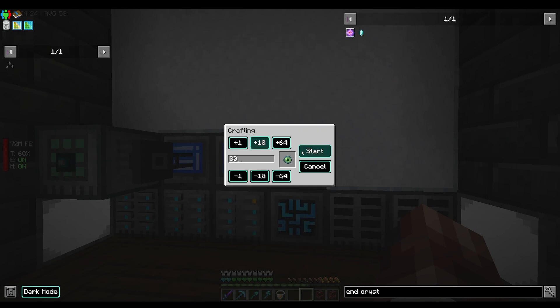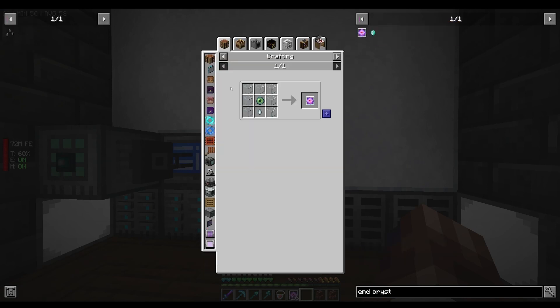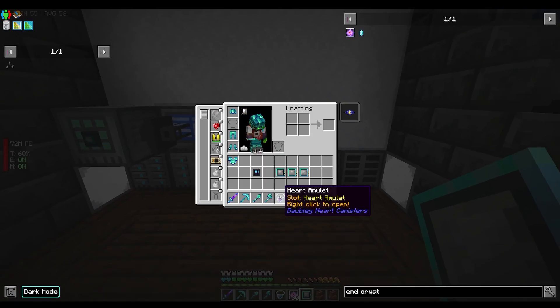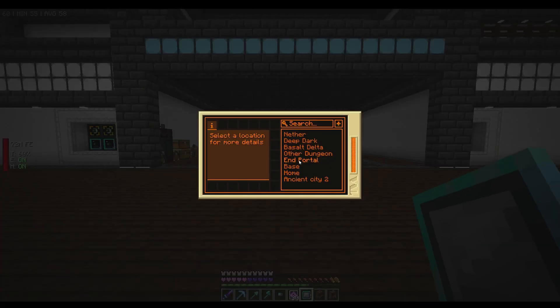Let's make about 30 ender crystals — probably won't use that many but we can also make ghast tears with this. We ran out of glass so let's make some more. There we go, 30 crystals. Let's re-equip our heart amulet and get the chest plate on. I still hate the electric fly and wish there was a way to toggle it off. I think we're ready — let's go to the End.